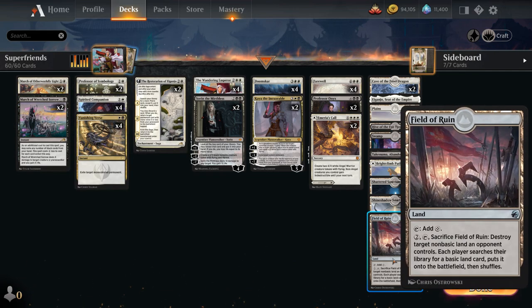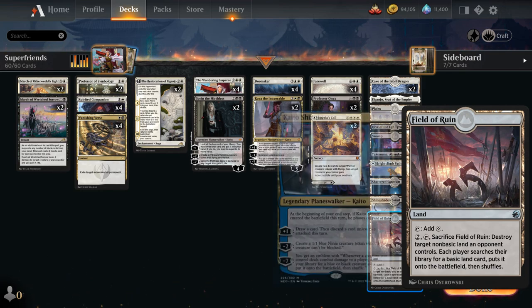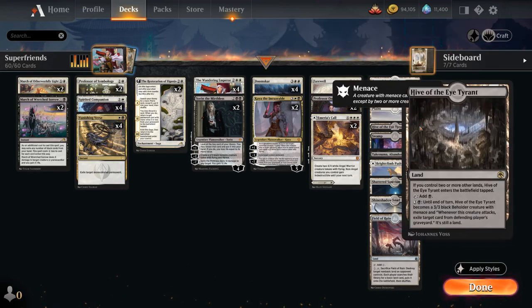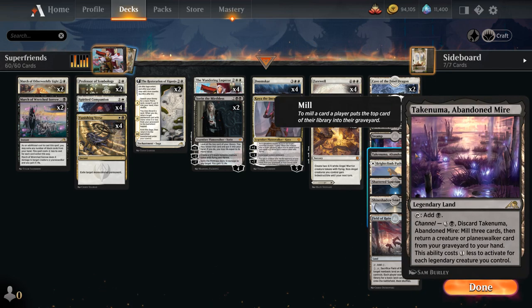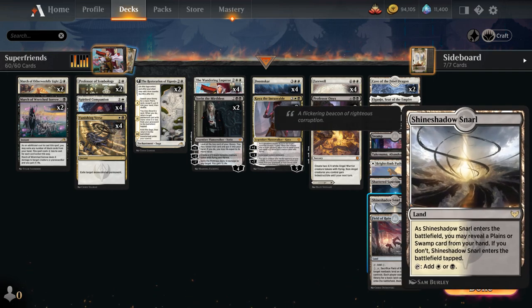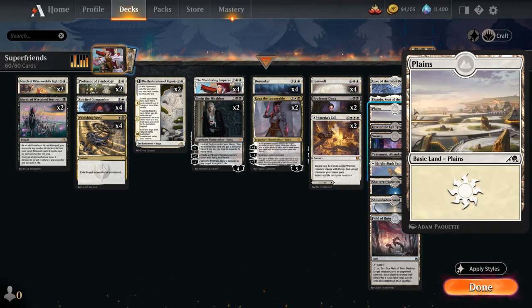Our mana base includes two copies of Field of Ruin, which is one of the main reasons to stick to a two-color control deck rather than dipping into blue. We've got creature lands with Cave of the Frost Dragon and Hive of the Eye Tyrant, two copies of Emira's Call which we can play as a land or as a seven-mana sorcery making a pair of 4-4 angel tokens, the new channel lands with High Gunjo and Abandoned Mire, four pathways, the Shattered Sanctum, two copies of Shineshadow Snarl as an extra dual for double black on Sorin, and then three Swamps and four Plains.